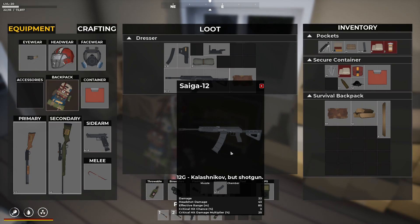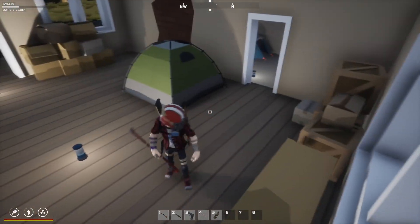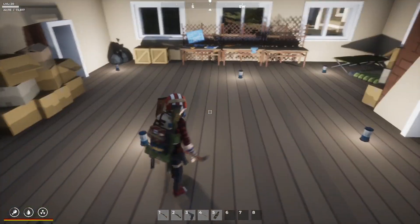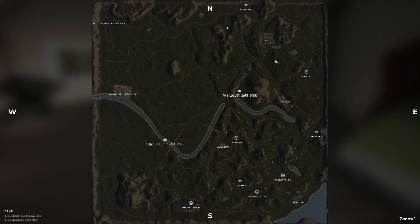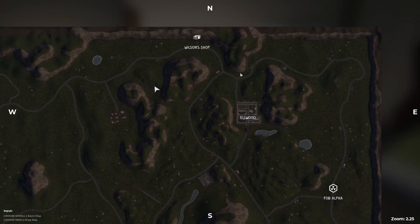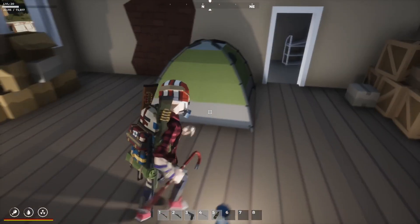Same with this shotgun - it has a magazine as well. Obviously I can't reload it because I don't have another one, but I could put shells in it. I think I'm just going to stick with my pump action because I can just reload that without needing a spare. I've collected a bunch of the bags, tents and things and unloaded some of them, bringing some of that stuff back as well.